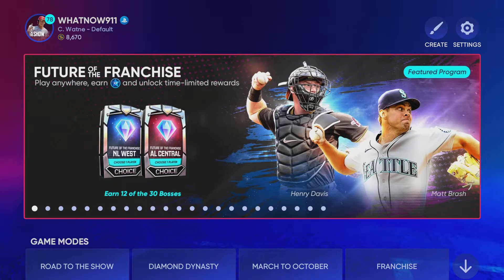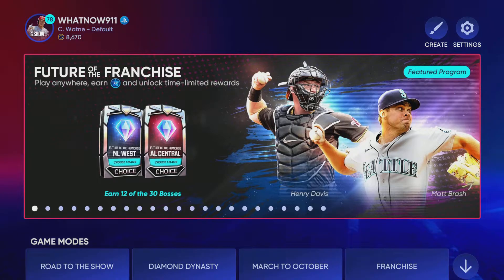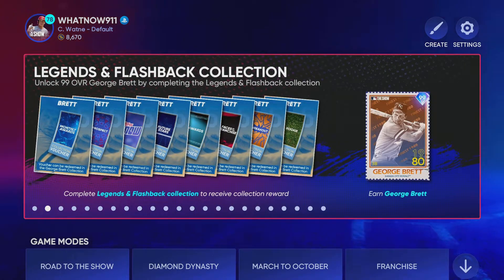Okay, what's up guys? There's a lot to unpack right here. First off, we have the new Place for the Franchise program with a bunch of really good players which have 90 seconds.